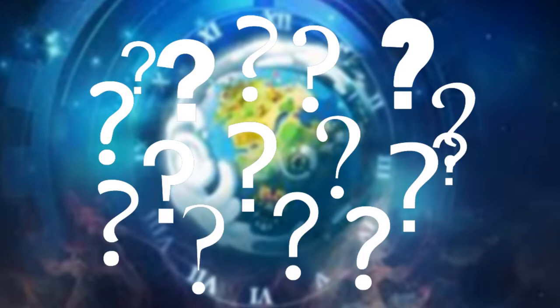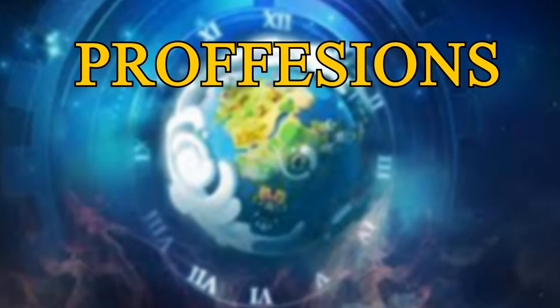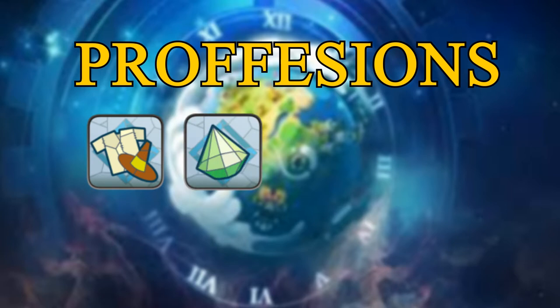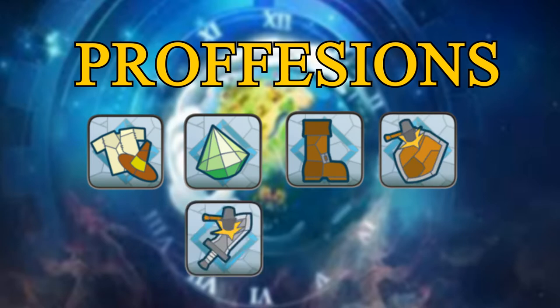So how do you make equipment? In Dofus Touch you have the ability to pick up professions, separated into two categories: gathering and crafting. For equipment we'll focus on the crafting-oriented ones. The tailor profession is used to craft hats and cloaks; the jeweler makes rings and amulets; the shoemaker makes shoes and belts; the artificer makes shields and trophies; and the various smiths and carvers craft weapons.